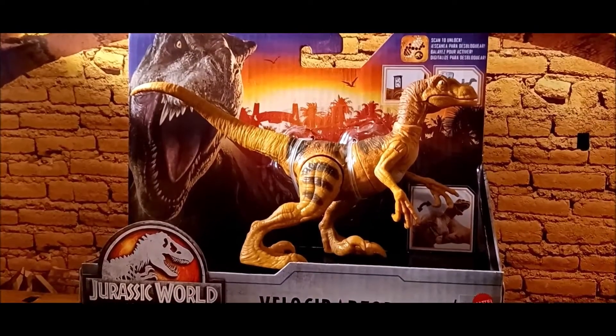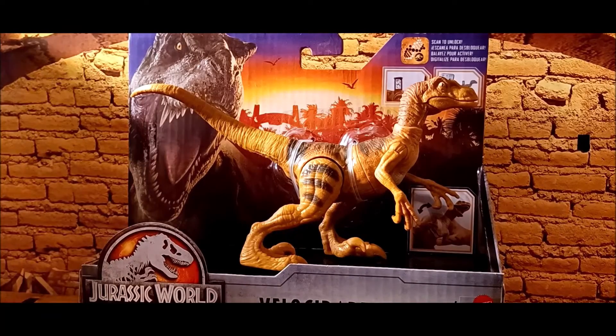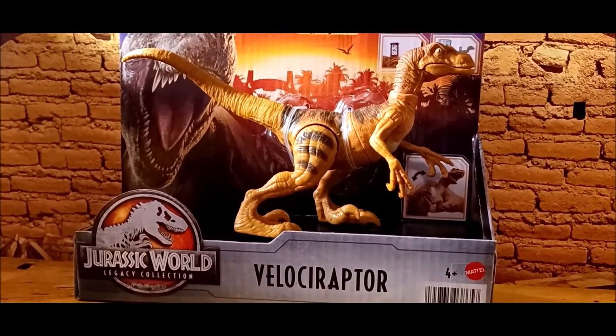So we're going to take a look at the package first. You've got the Tyrannosaurus Rex render from Jurassic World Dominion up there looking really great, alongside a classic Jurassic Park backdrop that looks really reminiscent of the 90s aesthetic. It looks really great — I love the colors. And of course, down on the bottom we've got the Jurassic World Legacy Collection logo.